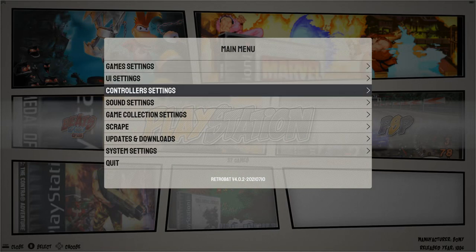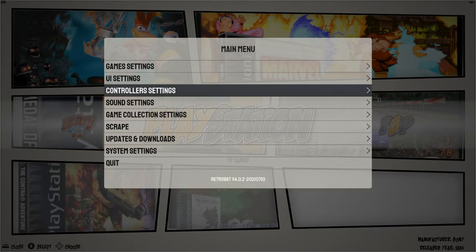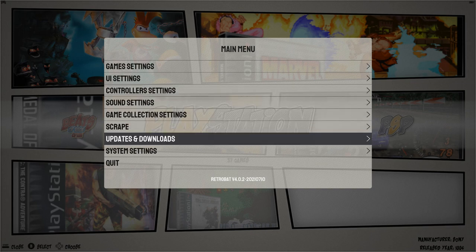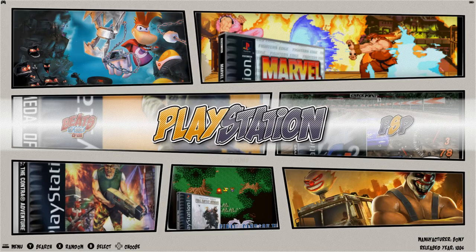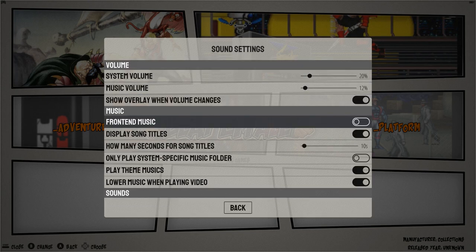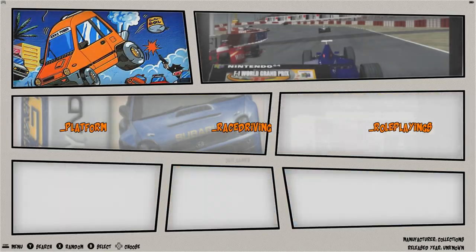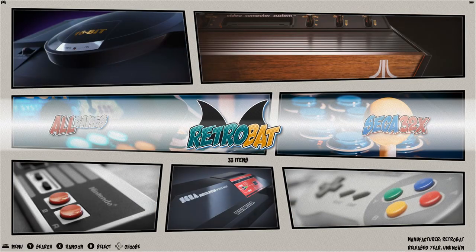On top of that you can add multiple controllers, change your first, second, third, and fourth player controls really easily, change the emulation settings, and update the front end as you want. It even has the Bezel Project — what it comes with stock is just some really basic bezels. There's even background music. You go over here to sound settings and you can turn background music on and off with this little button. Super easy to use.